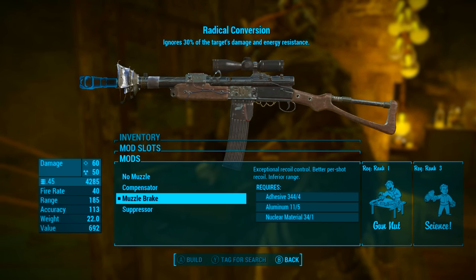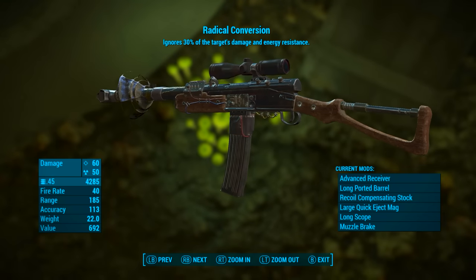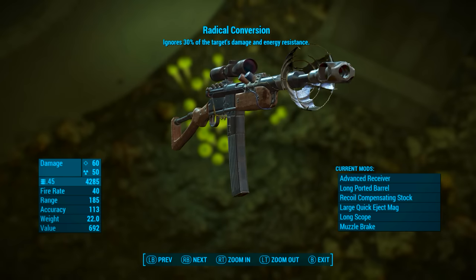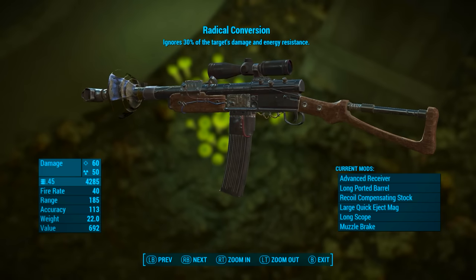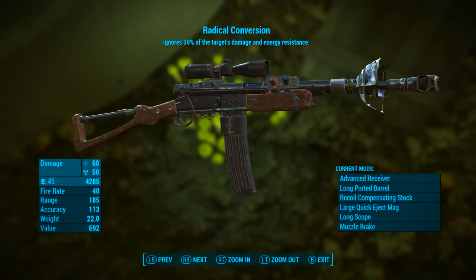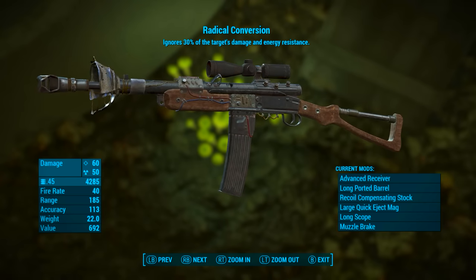For the final mod slot I'm going to be going with the muzzle brake. This gives exceptional recoil control, better per shot recoil, and inferior range — but a range of 180 isn't that inferior to be honest. Once Radical Conversion is modded out it has a base ballistic damage of 60, a base radiation damage of 50, uses .45 ammunition, has a fire rate of 40, range of 185, accuracy of 113, weight of 22 pounds, and a value of 692 caps.